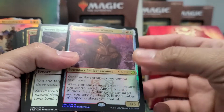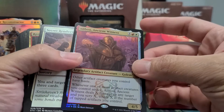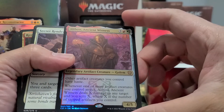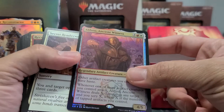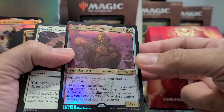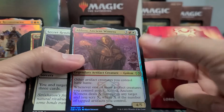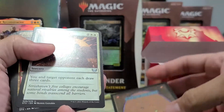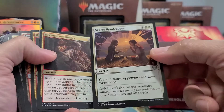You also get a second commander, which is Alibou, Ancient Witness. Other artifact creatures you control have haste. Whenever one or more artifact creatures you control attack, Alibou deals X damage to any target and you scry X, where X is the number of tapped artifacts you control.